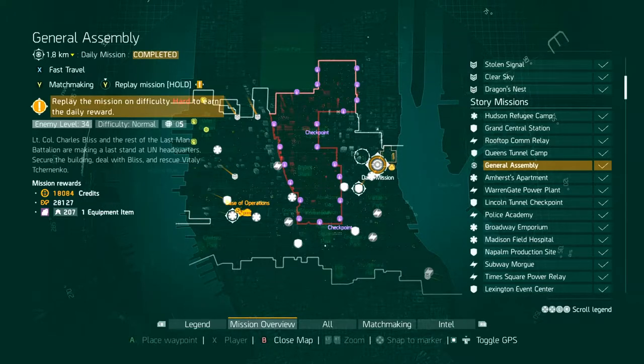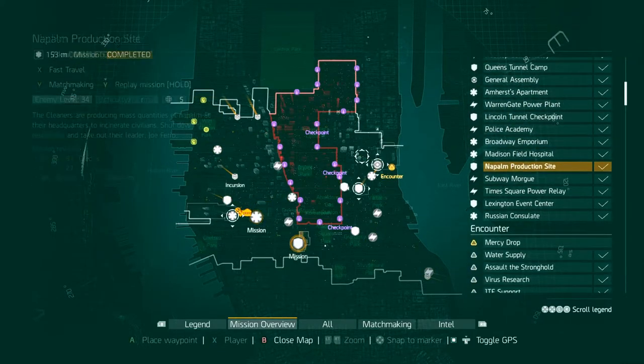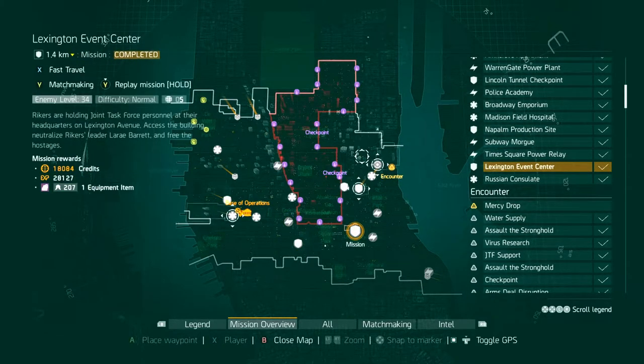Another location I recommend is the Napalm Production Site, where you have the ability to obtain the Pharaoh's Oxygen Mask, which is an uncommon drop, making it easier to obtain. The next location is Lexington Event Center, where you have the ability to obtain the Bearish chest piece as well as the Showstopper.